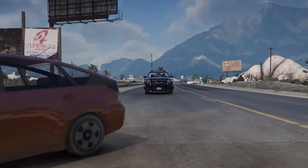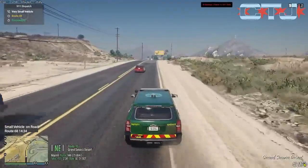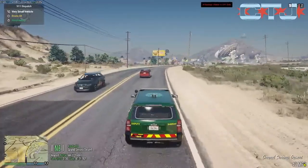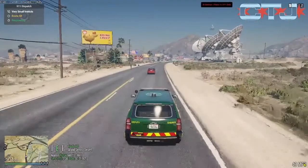Alright, we've been dispatched out to a very small vehicle on Route 68 — it actually looks like it's back here within the satellite dishes. We were right around the corner, so I'm going to head that way and see what we can find here.